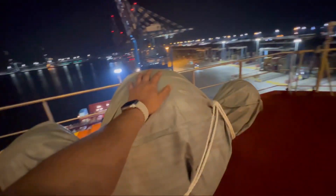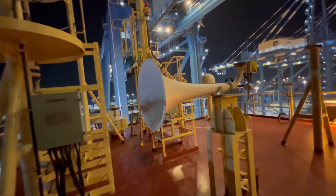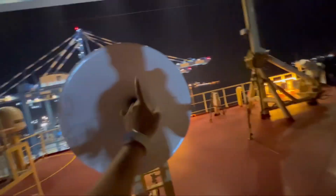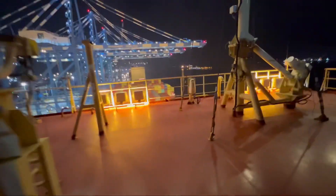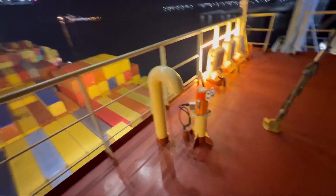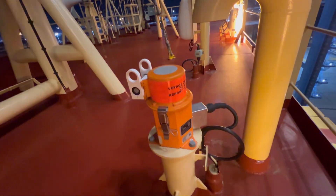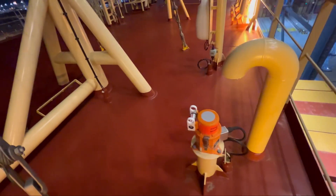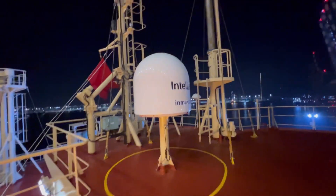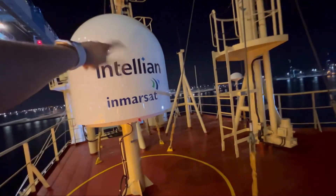This is the ship's whistle — you don't want to be standing nearby when this thing is blown, trust me. I also mentioned the VDR black box earlier — this is where all the information is collected in this unit. And there's a satellite dome here — that's the Inmarsat dome inside. So this is the monkey island.